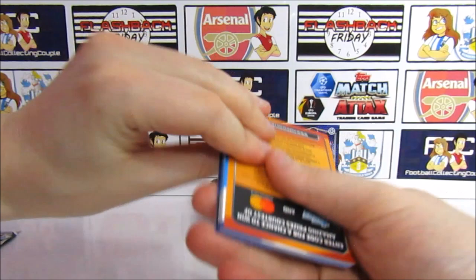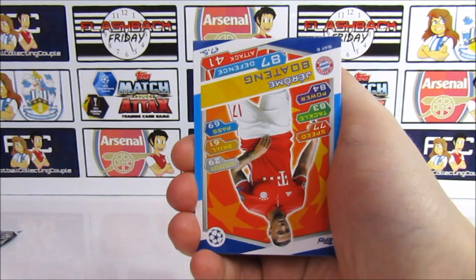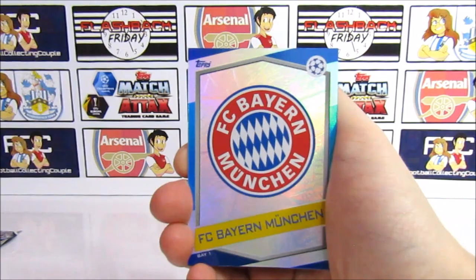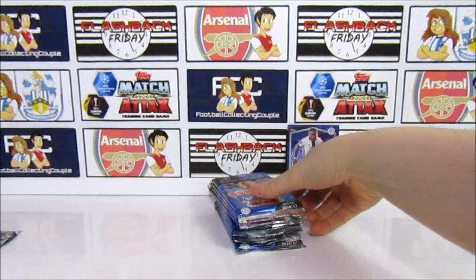We start with Jimenez — target for a lot of Premier League clubs — then Gundel, Boateng, Antunes, Iborra, Perea, a midfield duo of Thiago and Vidal, the Bayern Munich badge to match, and another Man of the Match — this time Luis Suarez, awesome, 99 in attack. This is just such an awesome collection.